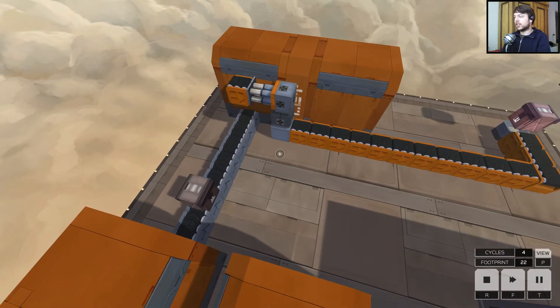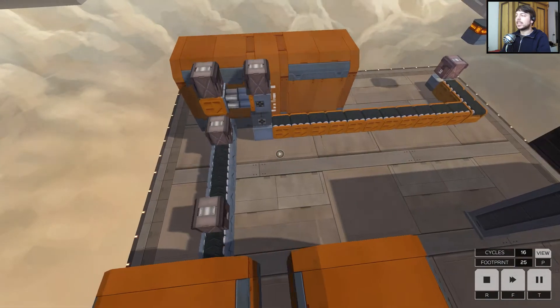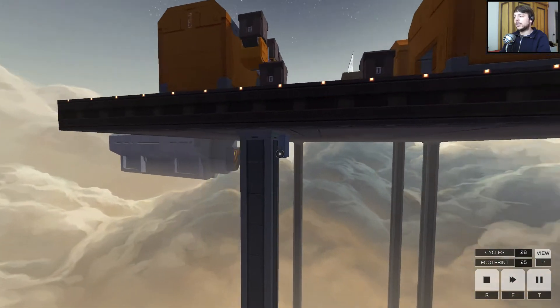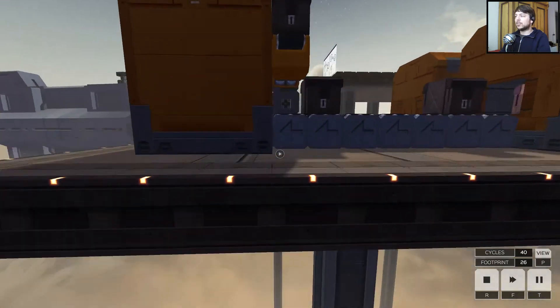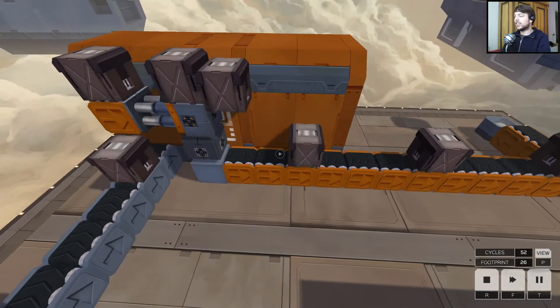It looks a little weird because what happens is stuff is flying, and the reason for that is quite simple — a lifter down here below the level. So this lifter is pushing all that stuff up. We have a puller to get the things over here and we get a 26 footprint solution.